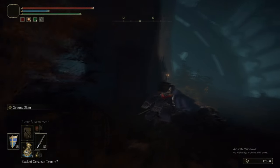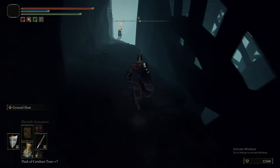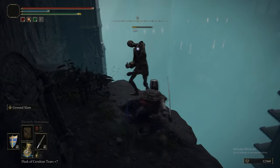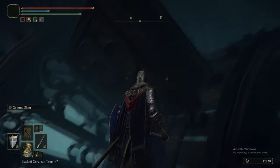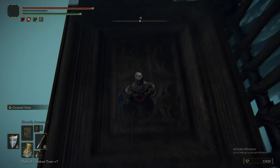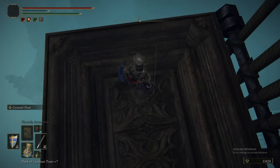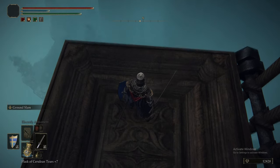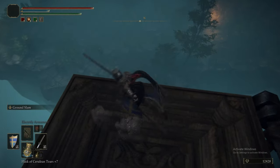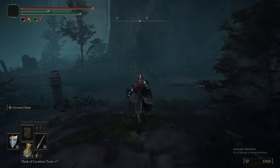We've encountered a few of the Glintstone and Twinsage Sorcerers - the ones that have the big stone heads. They can drop the Raya Lucarian Robes, the Sorcerer's Manchettes and Leggings, and the Academy Glintstone Staff. Now we're just riding down. There's another Spirit Ash down here - the Avionette's Ashes.